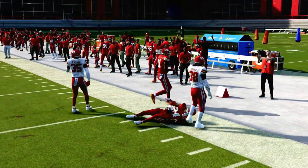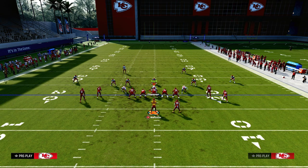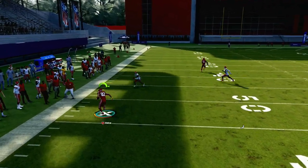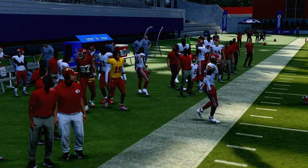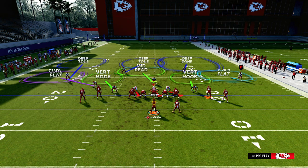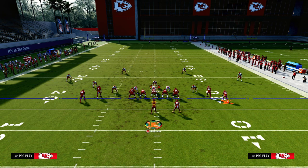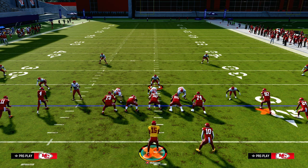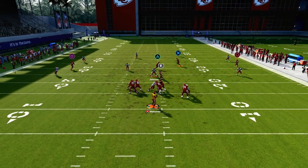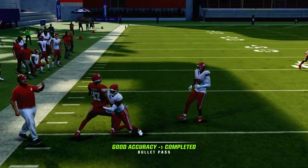How does this play work against zone coverage? This play is actually not too bad against zone. Because the street route goes out and then up, it's going to clear out that cover four or cover three. A lot of people against compression will run a defense where the outside third defends corner routes. If we ran a straight corner flat to the left we would struggle, but because we're using these different types of wheel and seam-streak routes, they're going to clear that out easier and you'll be able to beat cover three over the middle just like that.